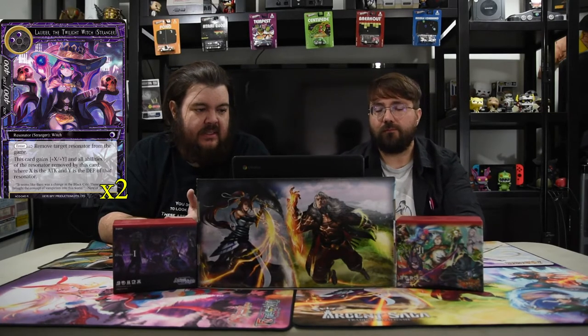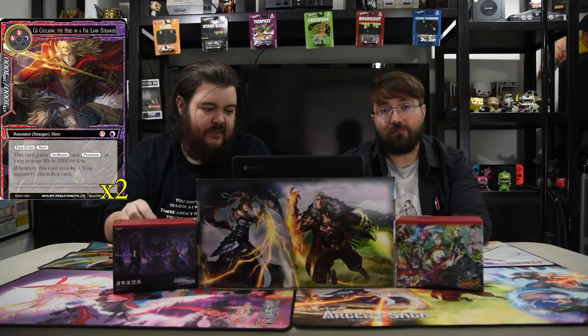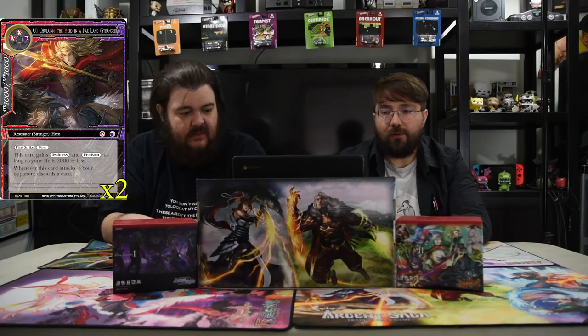His strangers are pretty simple — mostly low cost because we're trying to be an aggro deck. First is Shuran the King of Supremacy: three red for a 10/10 with swiftness. If your opponent was dealt damage this turn, this card costs two red less to play, so he's only one mana for a 10/10 as long as you've dealt damage. Next is Lawyer the Twilight Witch: two black for a 4/4 — on enter, remove target resonator from the game, and this card gets plus X plus Y and all abilities of that resonator, where X is attack and Y is defense. Pretty cute.